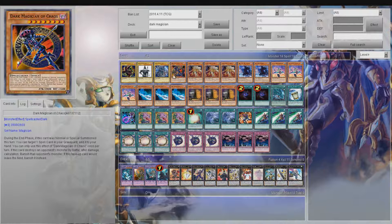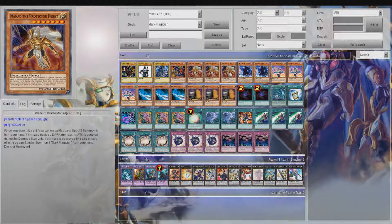Three Dark Magicians, one D-mark because D-mark is just nice — being able to banish monsters that attack and add a spell card during the end phase. Tombs of Mahad is really nice because he'll float into your Dark Magicians. He's a level seven.